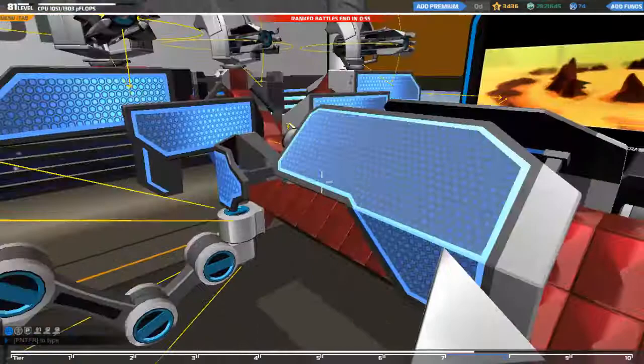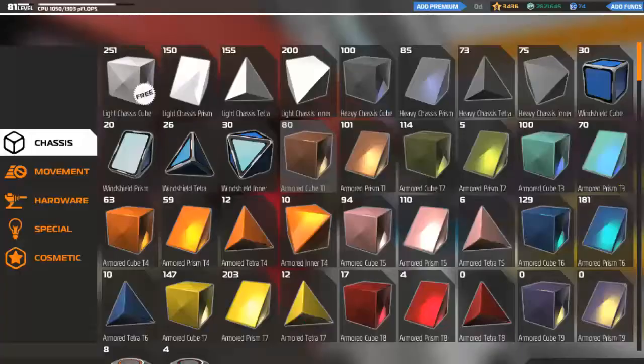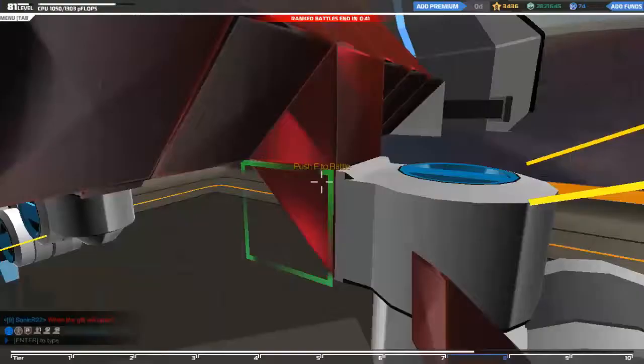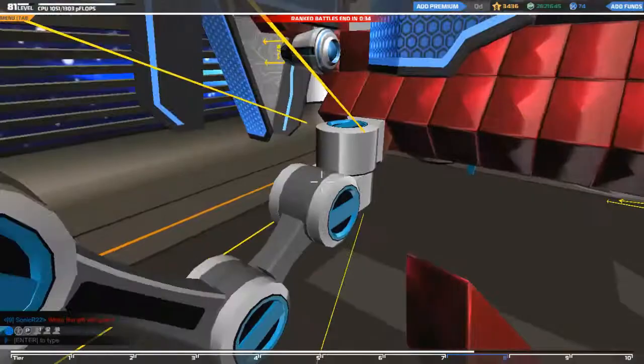As you can see I changed up the armor a bit. What I did with the front legs - I did not know you could do that. Basically it's just a normal cube, and then this one is the prism. What I did was just add another prism on top of it, and now it looks like it clamps onto it - that's pretty cool.